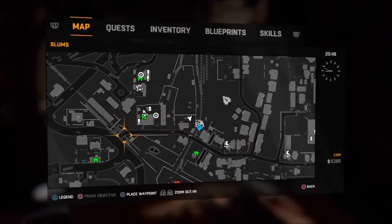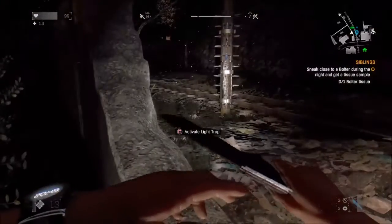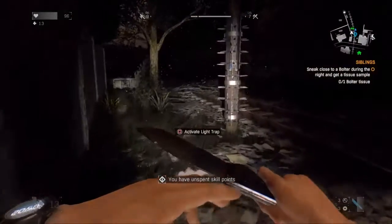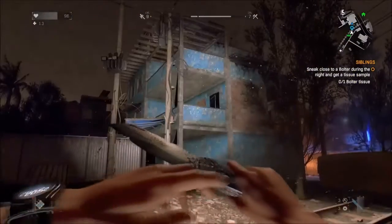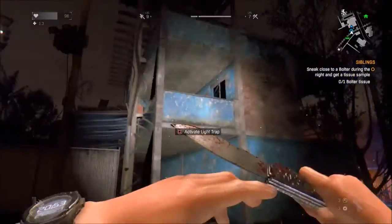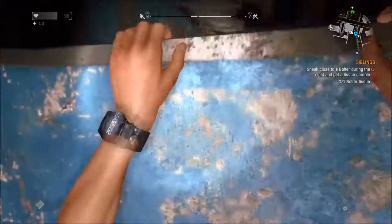Ideally, you want to come up from the back — if you have a longer reach weapon such as a machete or baseball bat, whatever, because early in the game you're not going to have the swords just yet. I found a lot of those in Sector Zero, which is a lot later in the game.